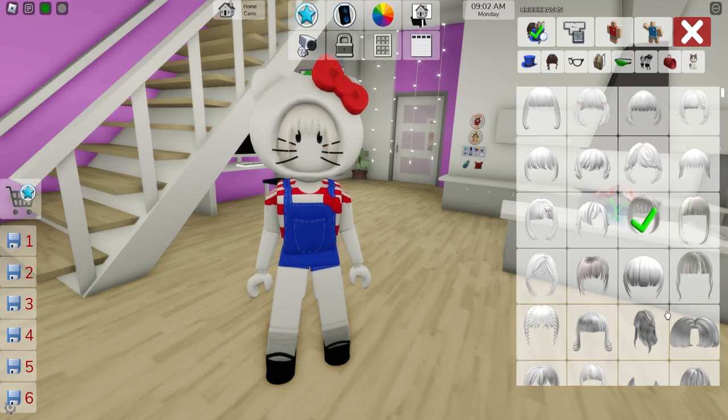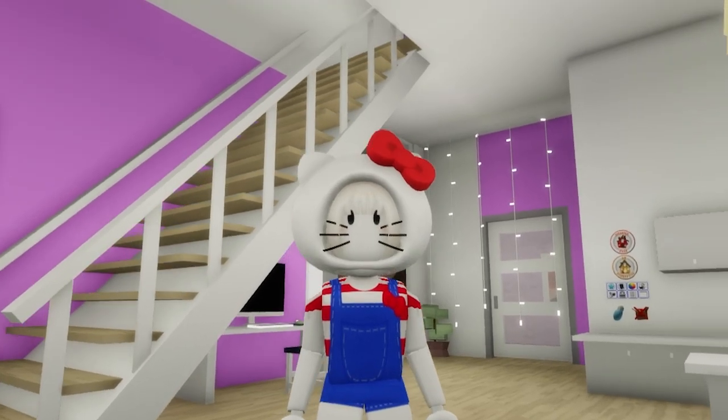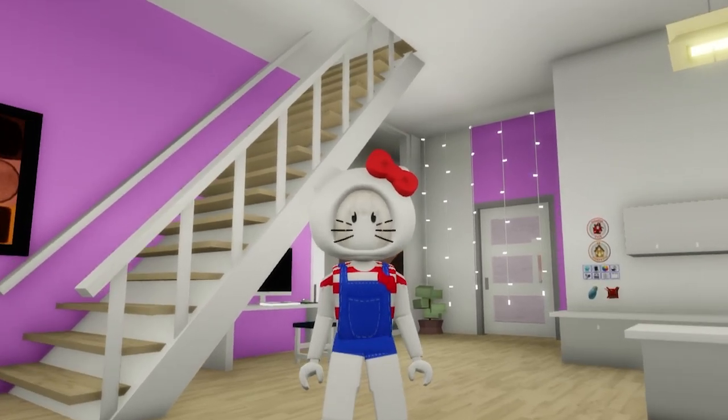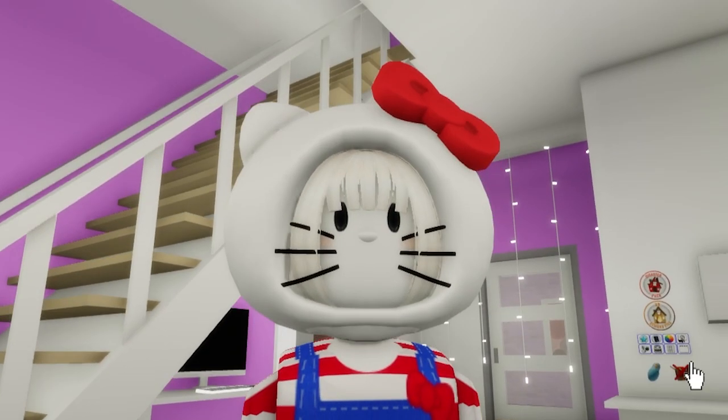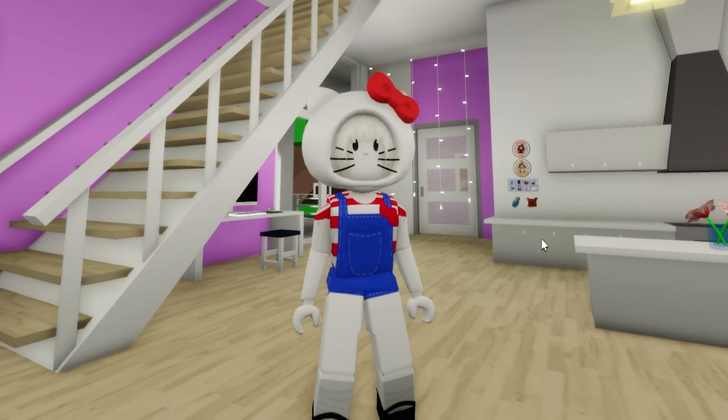We can write 'cute full bangs white' to add these bangs to our character. I think our Hello Kitty avatar is really coming along. Let's just add ID code 1071-494-0185 to place this button nose on her.